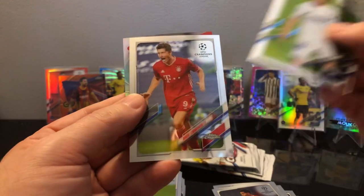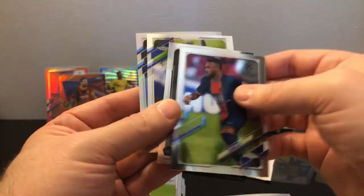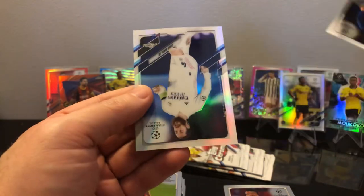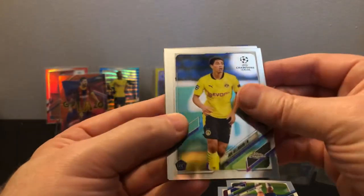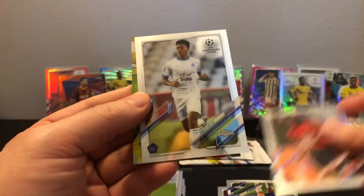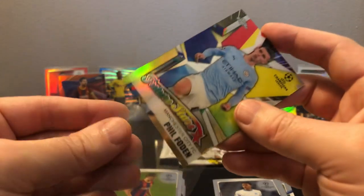Trincao, Modric, Lewandowski, Lewandowski. We got Neymar. Kai Havertz and Sergio Ramos — nice refractor on the end, very cool. I didn't think we were gonna beat those first four boxes but I think we came pretty close this time. There's a Jude. Soppy — and is that a gold? Yeah it is — 40 of 50 — Phil Foden! Wow, okay, that's sick.